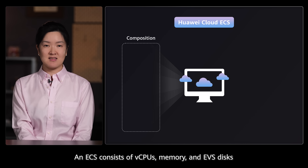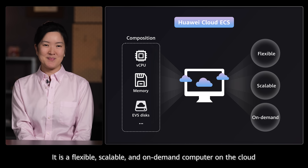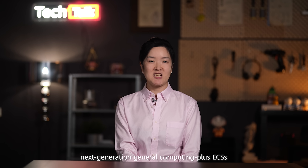ECS consists of virtual CPUs, memory, and EVS disks. It is a flexible, scalable, and on-demand computer on the cloud. Today we will focus on introducing Huawei Cloud C9 instances, next-generation general computing plus ECSs.